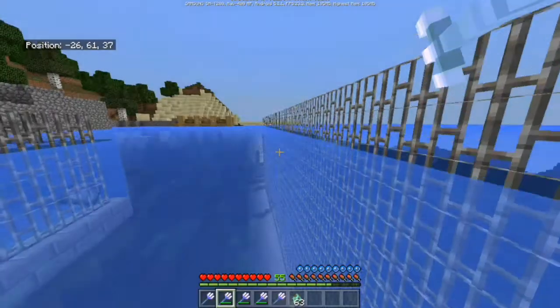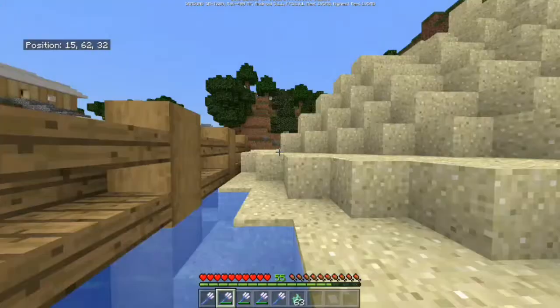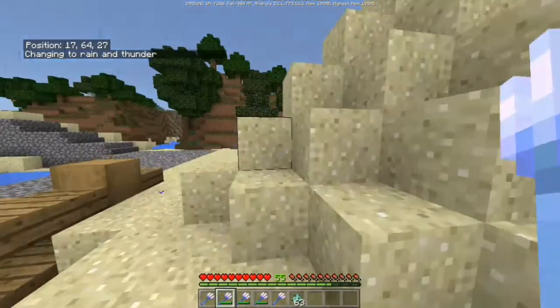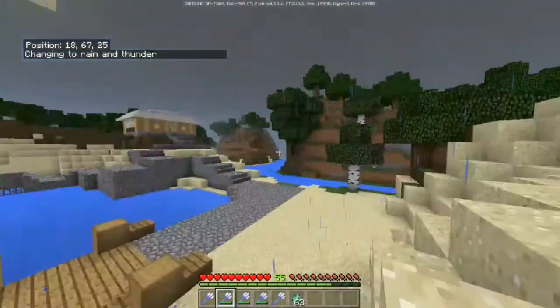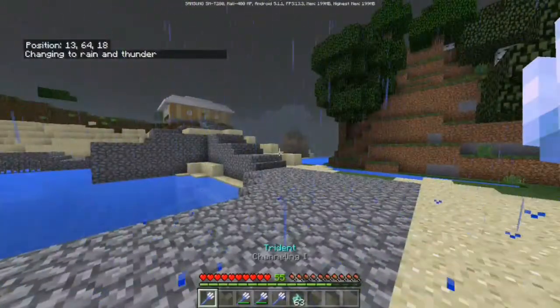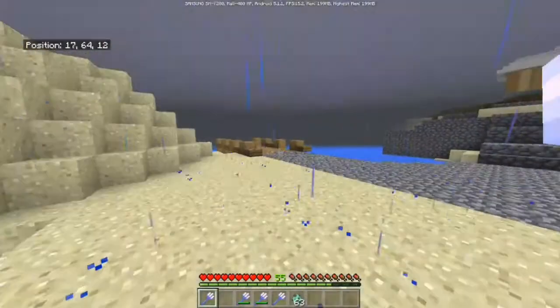I believe riptide also works out of water when it's raining. I'm going to change the weather and be right back. I changed it to thunder. That one doesn't come back, but you saw it pulled me forward a little bit.